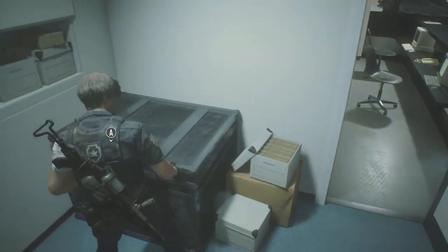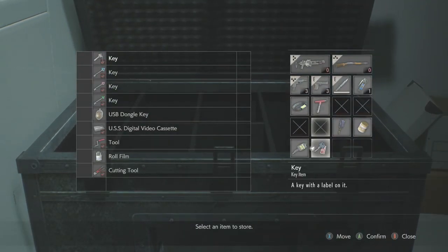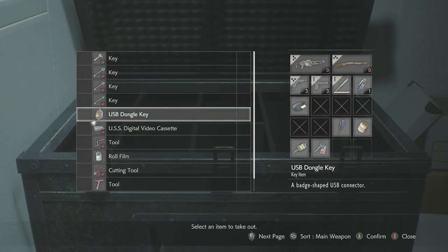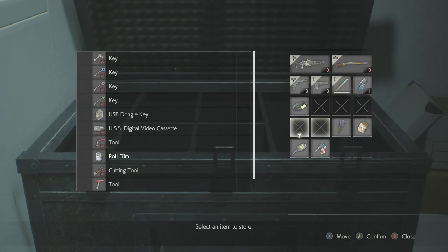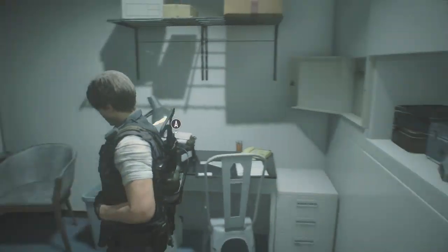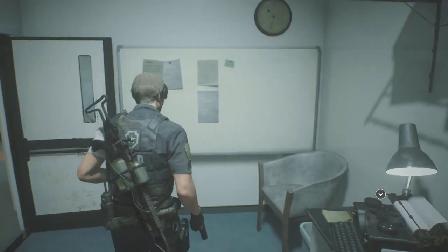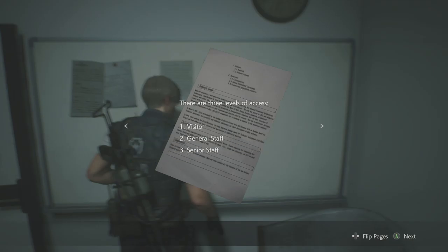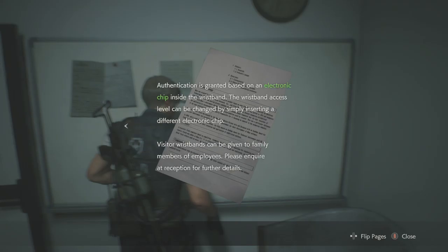Okay so we've got obviously a few things that we can put away. I don't think we're going to need that anytime soon unfortunately. I might keep that film roll on just in case we're able to find a dark room. ID wristbands — three levels of access: Visitor, which is what we have, General Staff and Senior Staff.